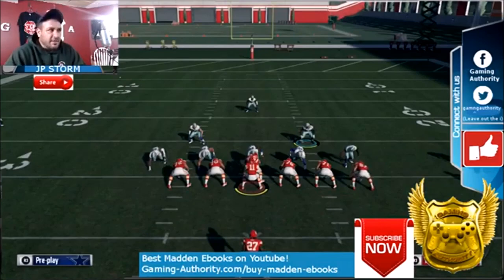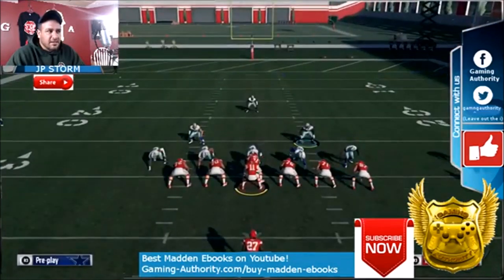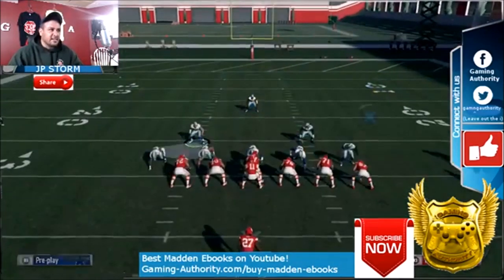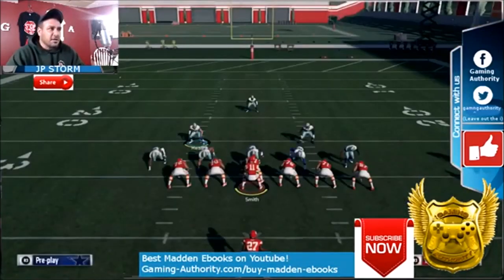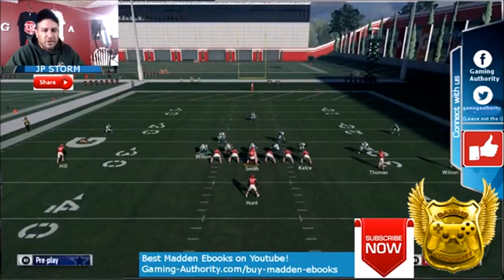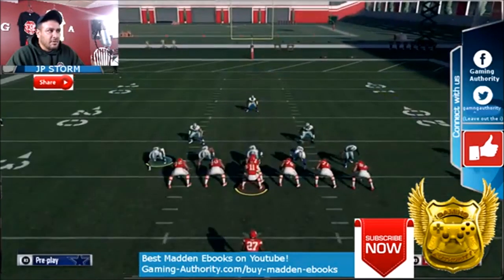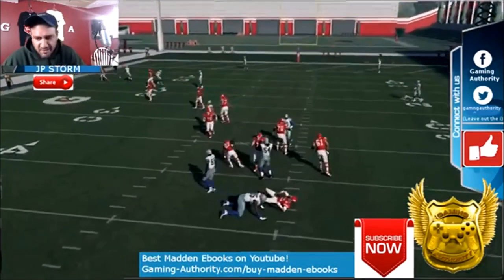Now for the blitz — sort of a blitz anyway. You want to slant the D-line to the right, QB contain, blitz this guy, then man up the same guy on the tight end. Sometimes you'll get a decent pass rush. So: slant the D-line to the right, QB contain, man him up on the tight end. You can use your quick adjustments — R1 twice, square, then down on the right stick to blitz him. You'll get a decent pass rush from that.